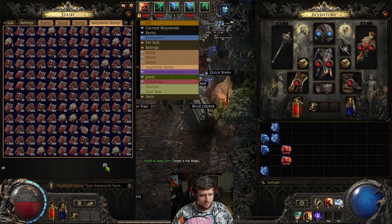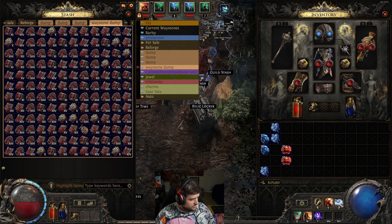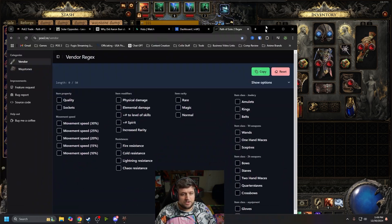Now I'm going to switch to my display and show you a really useful website. This website is poe2.re/vendor, and this uses regex — which I'm not going to pretend to know exactly what it means — but it's how you can find certain things. These are like vendor codes: if you played PoE1, you could put in codes to find specific items, like only showing items with movement speed. You can still use this on vendors.